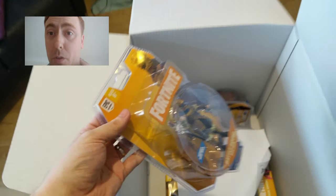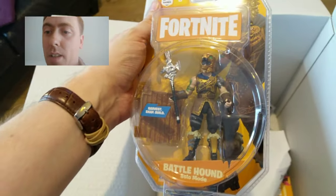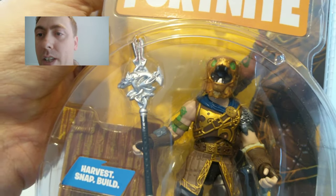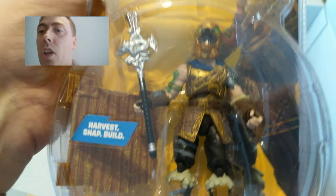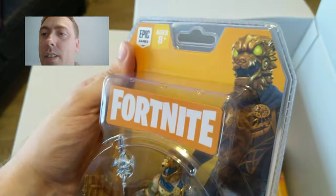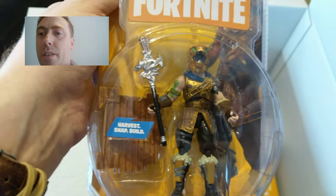I'm going to do this box opening now, but I'm going to do a full proper review on my website later on. Battlehound — nice. Check out all the Viking gear. I love that little area of the map. When they added the Viking boat and stuff like that, that was a great area of the map. That was one I used to drop on regularly.